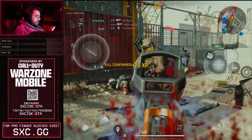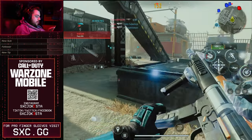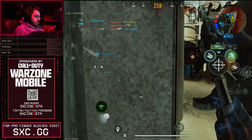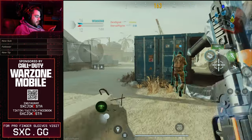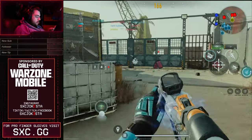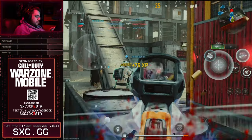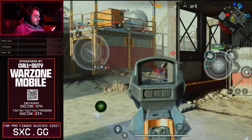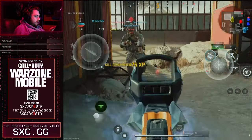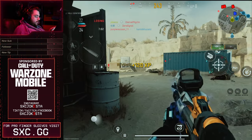Yeah, it has pretty good attachments, I'll be honest. There's one in that building and I get taken out pretty quick by a sniper on the other side. All right, let's go around — this Rust map is feeling pretty good. Got a reload — I'm actually liking the skin a ton. Yeah, we got one of them.